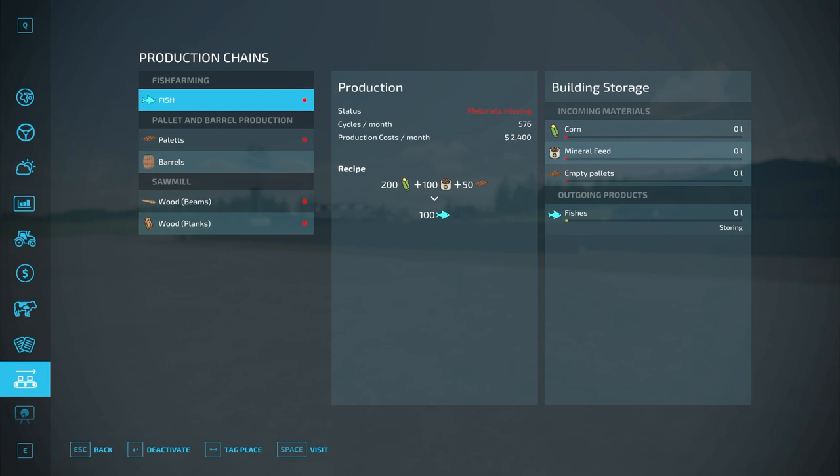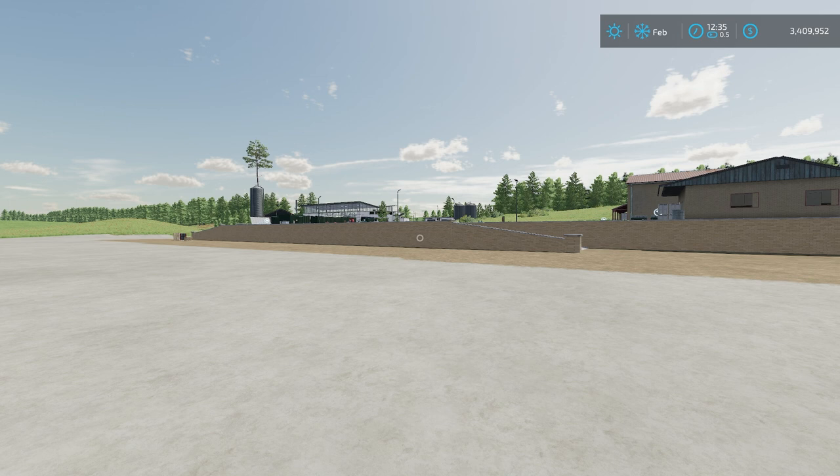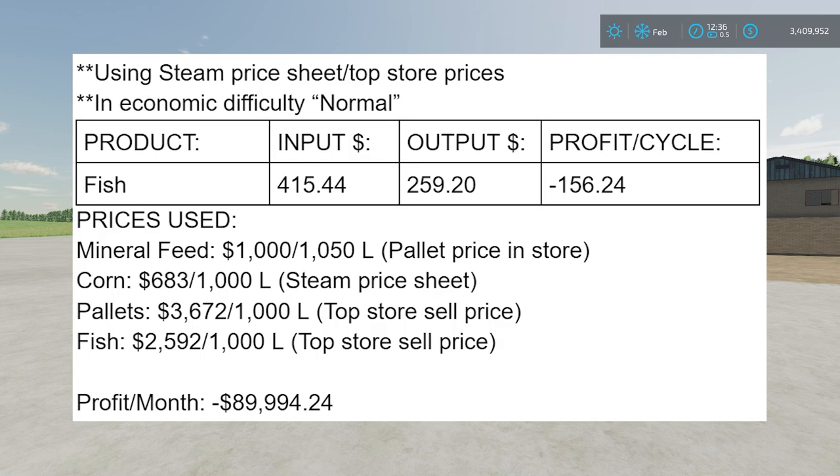Now let's talk about the fish itself and whether it's actually worth doing. I did some testing — all of this applies to normal economic difficulty mode. Using the Steam price sheet, which I'll link below, and the top store prices, the Steam price sheet shows you the average or best price you're going to be able to get. I use the average price because that represents a high point in the year to sell, not necessarily the highest possible price. So this is a conservative input cost, and this is at normal difficulty — not hard or easy mode.